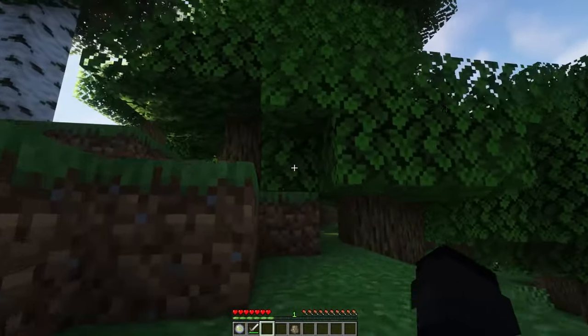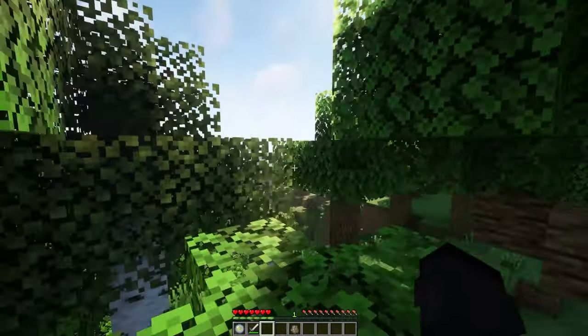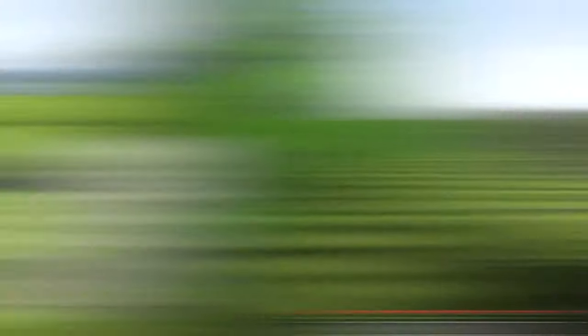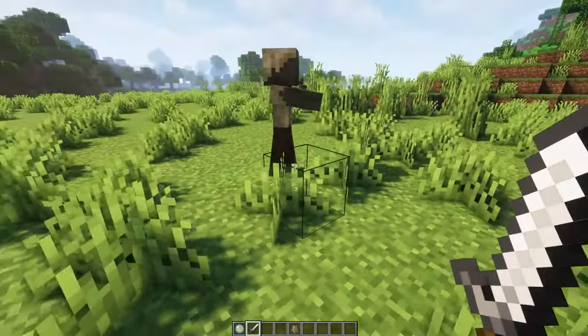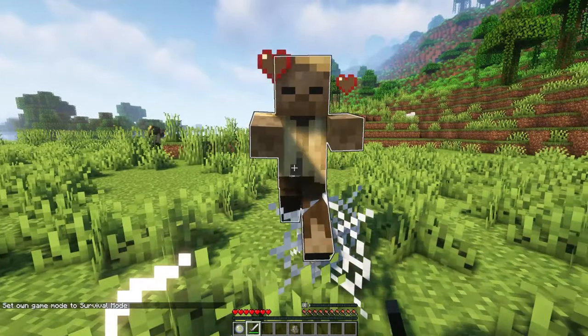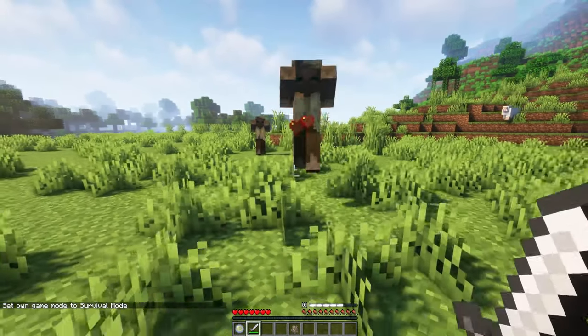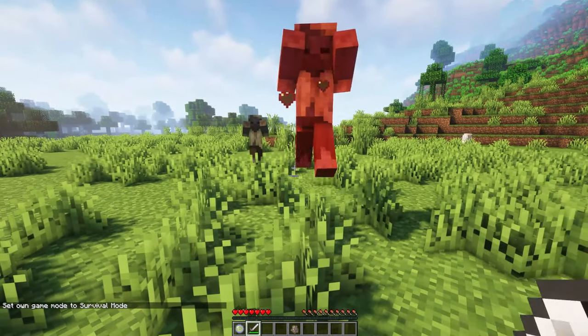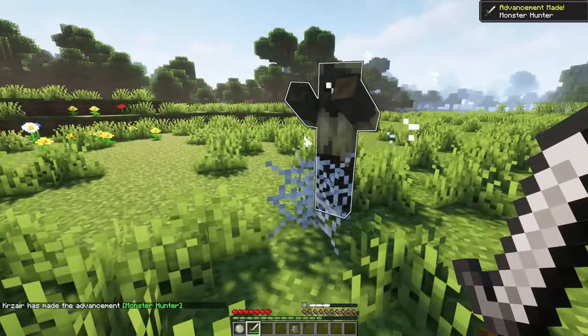The next low-impact origin is the Arachnid, based on the spider race. It has the ability to climb up walls as if they were ladders. You also have a secondary ability that hinders foes with cobwebs whenever you hit them. This isn't an active ability — it passively activates any time you hit a mob, with a cooldown before it triggers again.